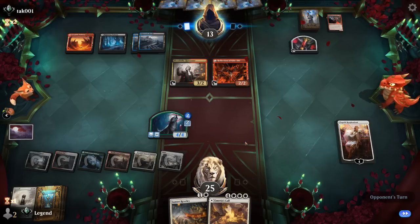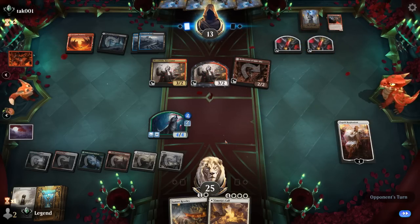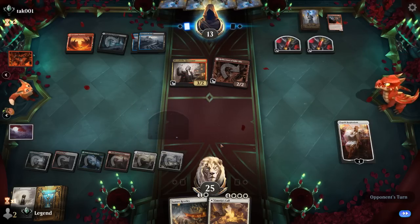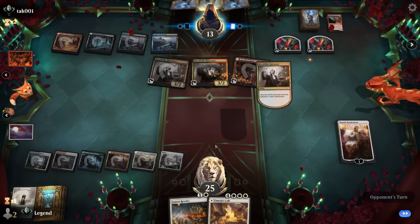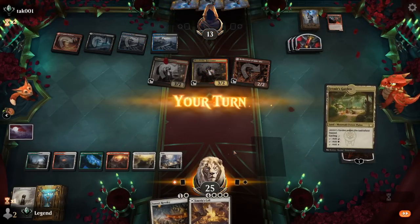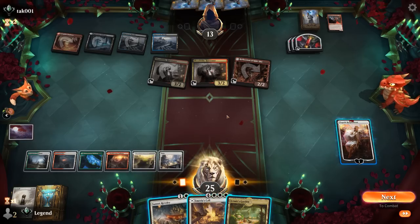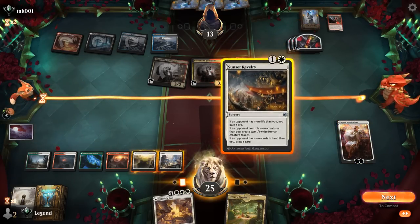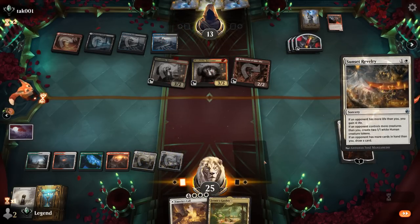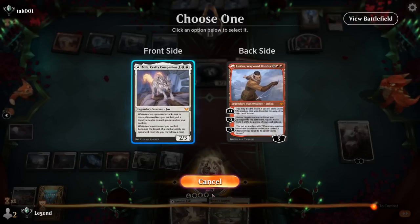A token kills the wolf and Elspeth takes damage. Another Harvester shows up, and we could use another sweeper. We consider cycling Jetmir's Garden hoping to find Incandescent Aria to wipe the board. Alternatively, Revelry makes some chum blockers, and it would also draw a card. We cast Revelry and pick up Mila. We play Mila and get more into the idea of playing Garden tapped so we can play Emeria's Call next turn.